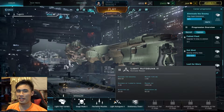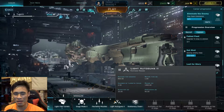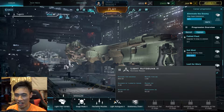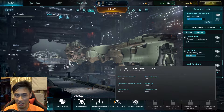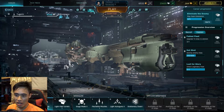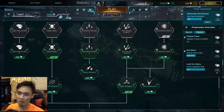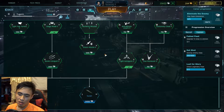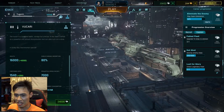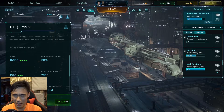Hello, what is up guys, I'm your host Rave and welcome to another game of Dreadnoughts. So today I'm going to get a new ship. I'm actually having fun with the Two Green, so I thought I should get a Vukari - if Two Green can output such damage and I'm enjoying that so much, the Vukari is definitely going to give me a good time as well.